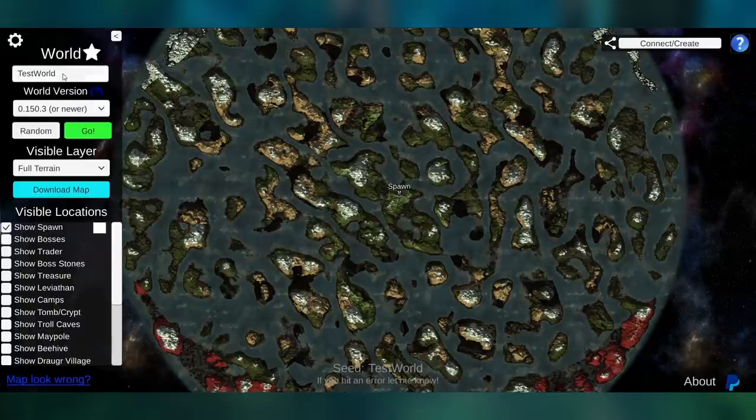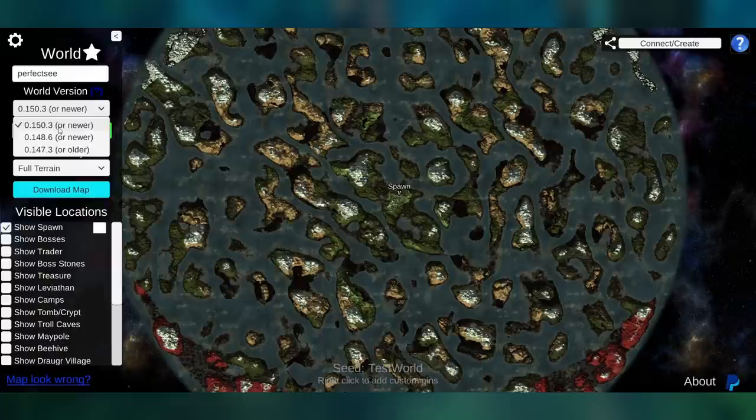Let's talk about how it works. First, up here is where you put in your seed — where I have 'test world' you can put in whatever you want. So we could just type in something, and then we go down here. Once we have our seed entered and we have our version selected — if you're starting a new seed now you'll want to pick the current version.